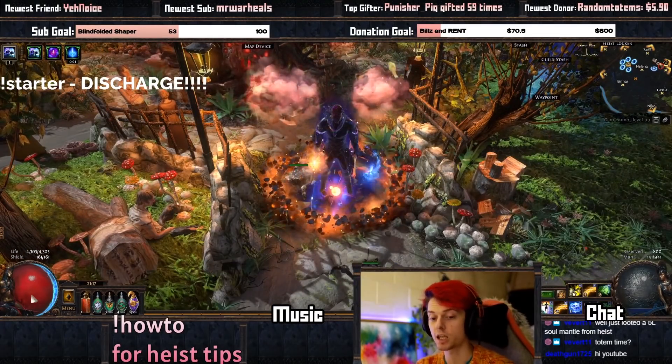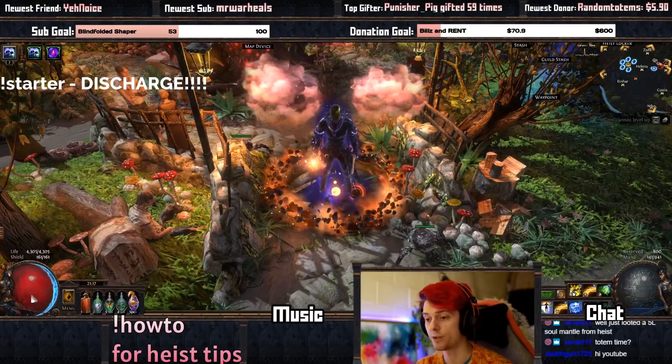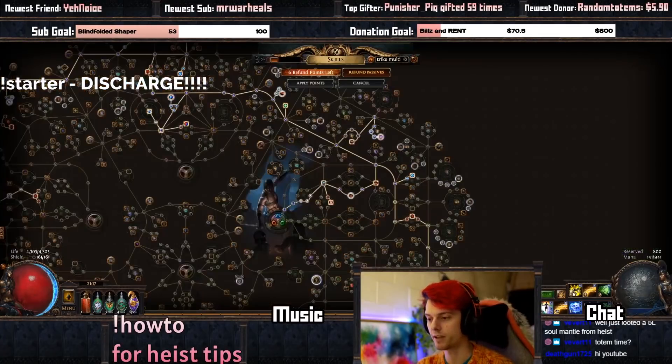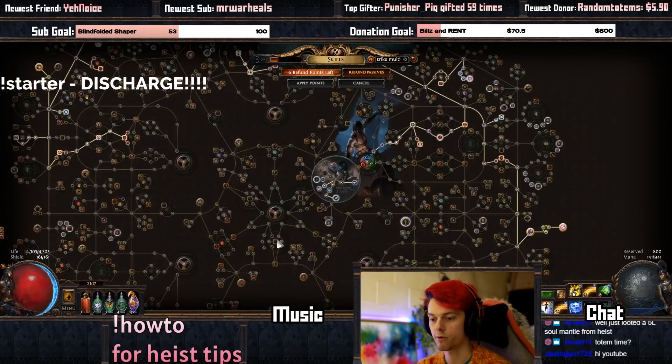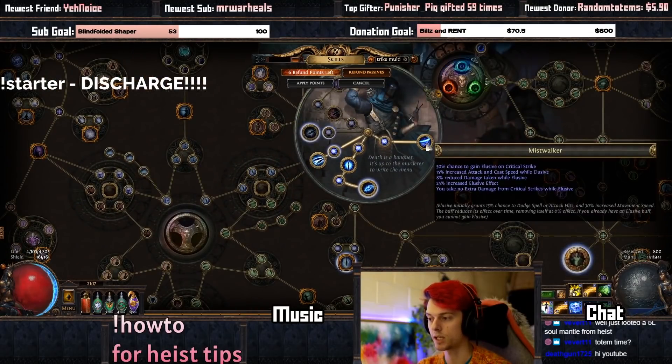Now most of the defenses — as you can see here — we only have 4,300 health, and there's not many other layers of defense other than having your Acrobatics, Phase Acrobatics, and Elusive from your ascendancy point here, Mistwalker.